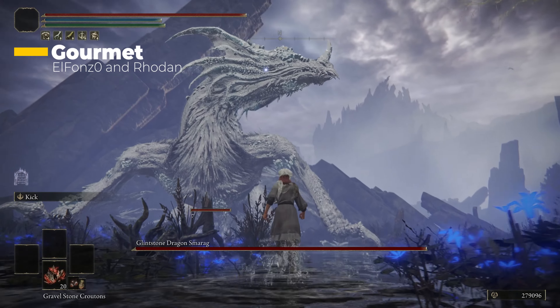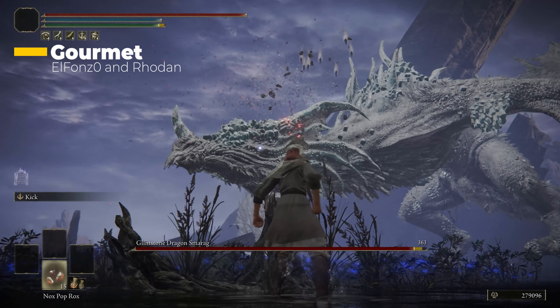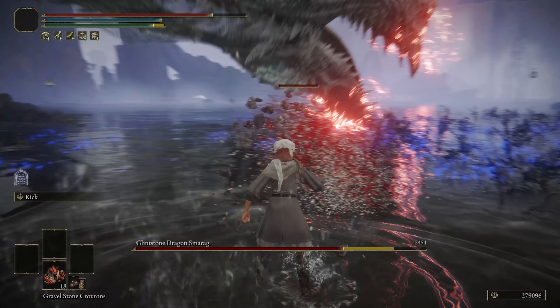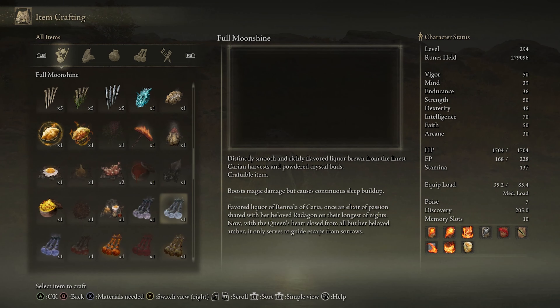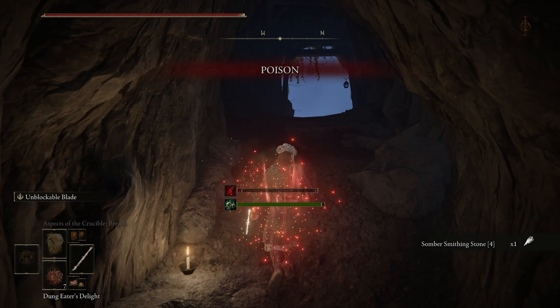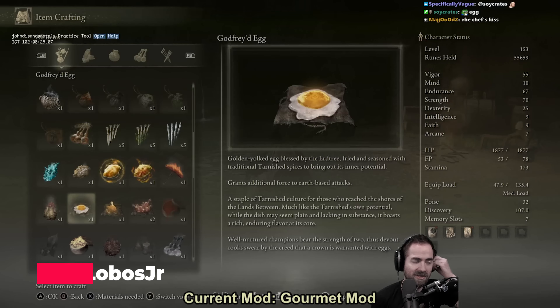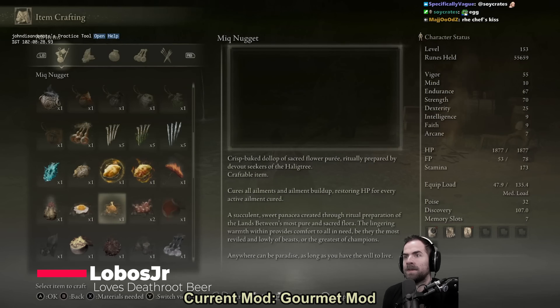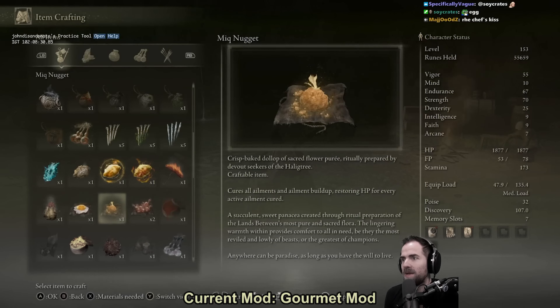Elden Ring Gourmet is a mod that adds all new crafting items with custom art and effects. The creators had such incredible detail here, including the delectable flavor text. Most of the craftable items added new throwing items or powerful buffs, with a few side effects. Gourmet was a treat, with all the new recipes they added into the game.